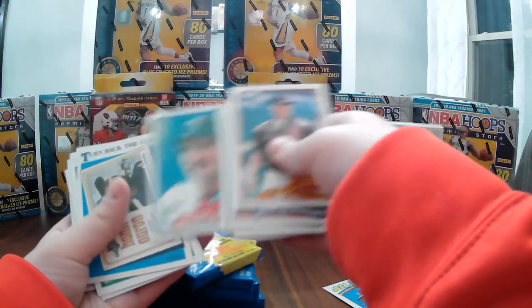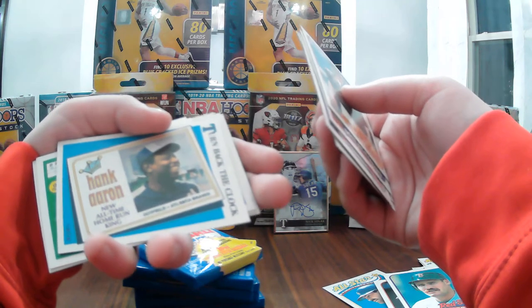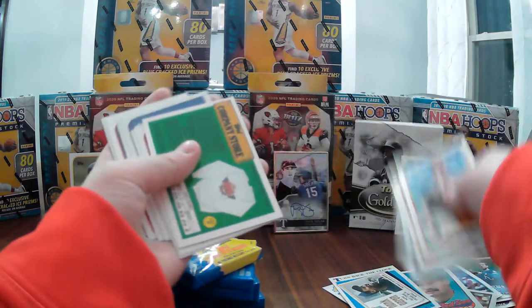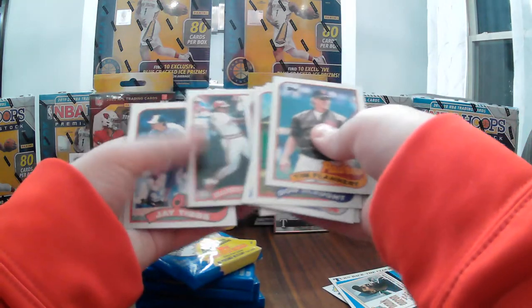Dave West, Wade Boggs — that's a good one. We got a Hank Aaron new all-time home run king card — one of my favorites of the day. So that's the two rookie cards we've found so far. Barry Larkin.